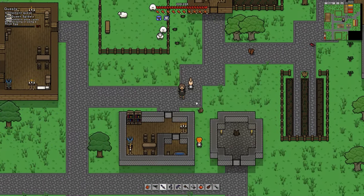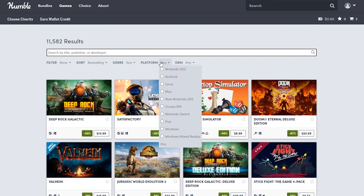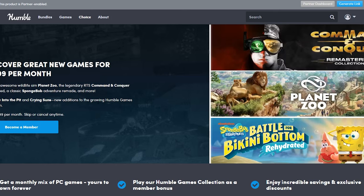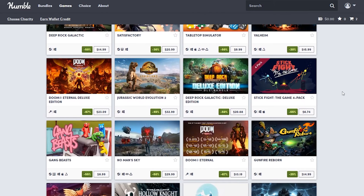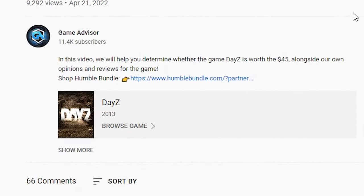Now before we move into the pros and cons, we would like to mention one of our favorite places to buy games, which is Humble Bundle. Aside from the fact that you can purchase basically any game for PC and console all in one place, becoming a Humble Bundle member will earn you tons of free games every month and give you great discounts on purchases. Humble Bundle also gives you the ability to donate to a great cause and help support this channel. If you're interested in getting some great deals on games while supporting charity, check out our link in the description below.